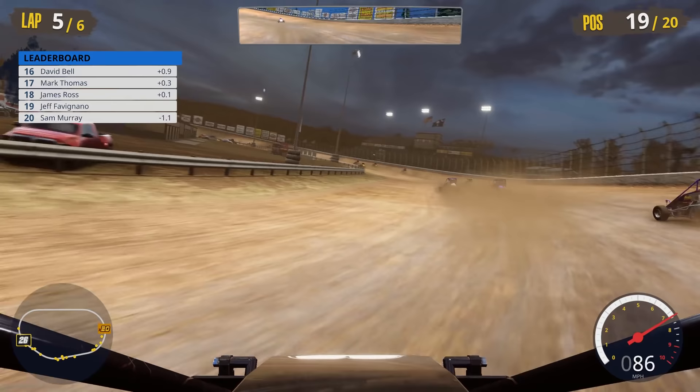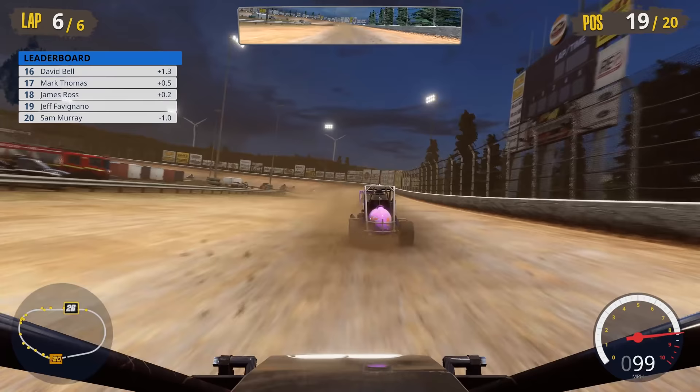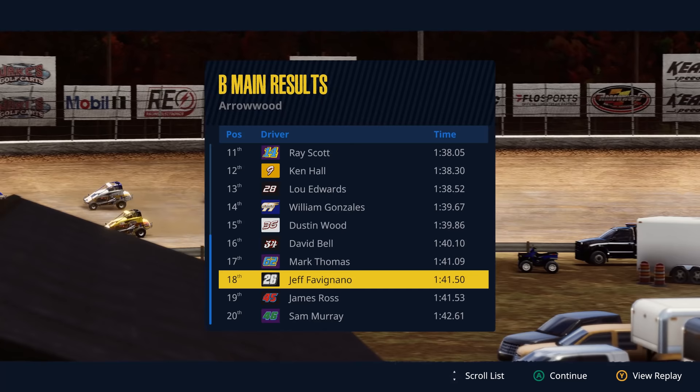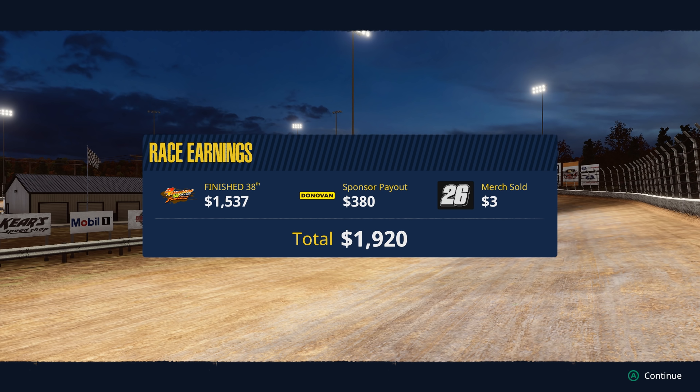James Ross — nice slide next to him all the way down to the bottom. We'll take 18th. We don't get to advance to the A main but we'll take 18th and move on. Final results: 38th. That is not going to cut it at all. There are our race earnings — three dollars from merch, sponsor payout 380, and finishing 38th pays 1,500 bucks. We'll take the money and run.